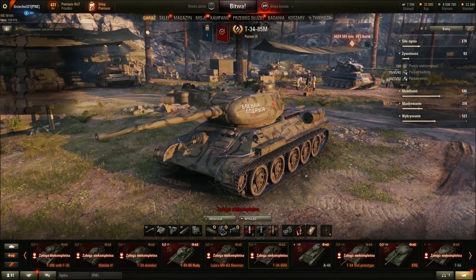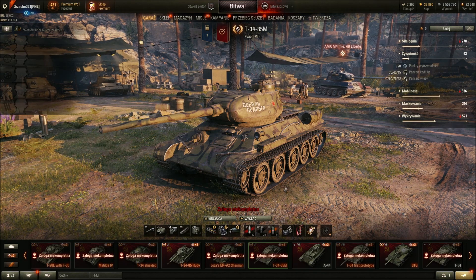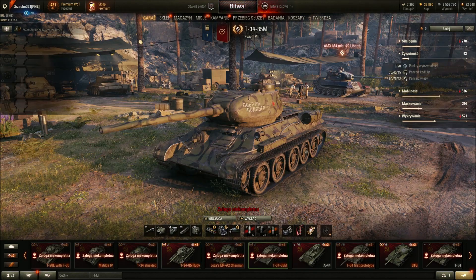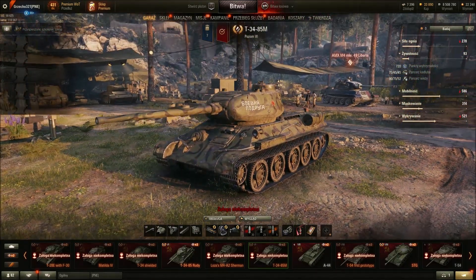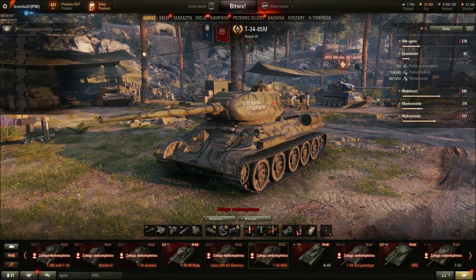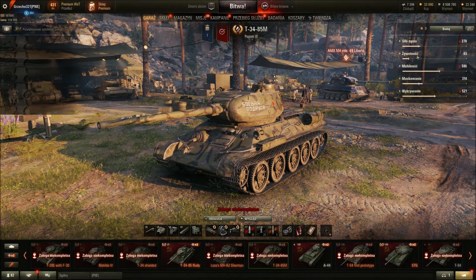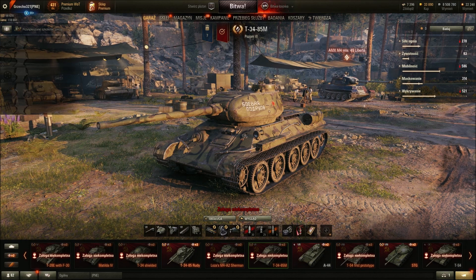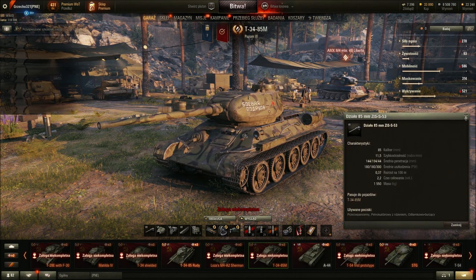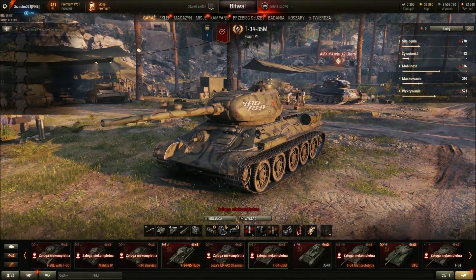W grze jest to jedna z najciekawszych szóstotierowych premek dla fanów medów. Rudzielec i M są znakomitymi czołgami premium. Tym bardziej mnie dziwi, że swego czasu dość łatwo było MK zdobyć na eventach — bardzo łatwo, bezproblemowo można było zyskać fajną premkę, która naprawdę robi robotę i po dziś dzień przyjemnie się tym grywa. Pojazd jest wolniejszy od standardowego Rudego — inny stosunek masy do mocy — ale macie lepszy pancerz, a działo jest dokładnie takie samo i naprawdę fajne. Zdecydowanie lubię tym grywać, to dobry czołg, można nawet pozarabiać.